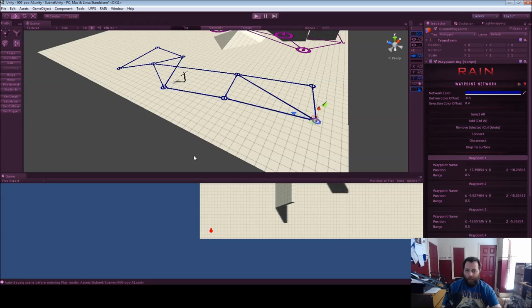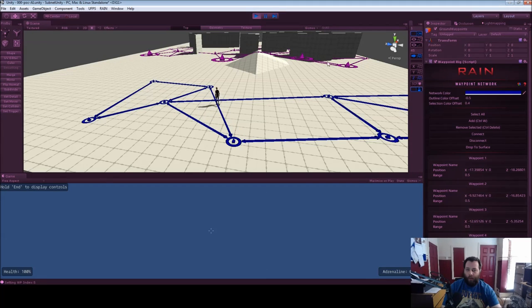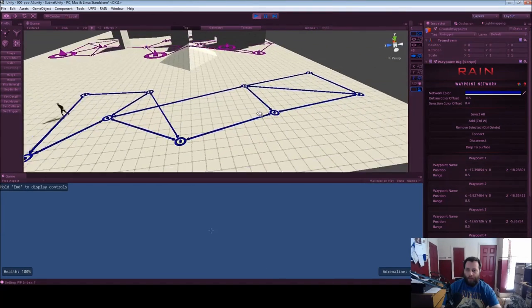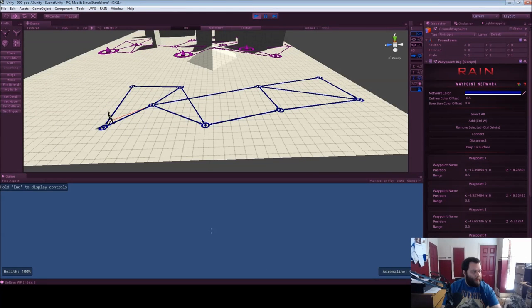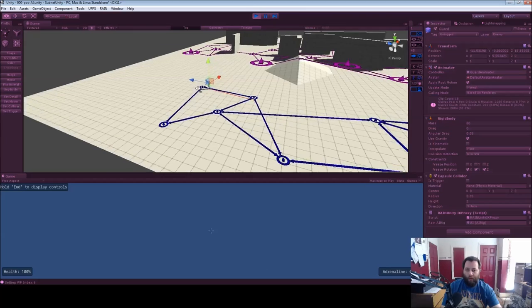Each AI character will pick up the network closest to them at the start. This particular network isn't very dynamic, but let me speed him up. You can see he randomly makes decisions — he won't go back on himself, which was one of the original problems. Previously he could reach a waypoint and then go to any connected waypoint including the one he came from. I've also got a run in there, so he'll move faster as well — he'll just do that randomly until he sees the player character.